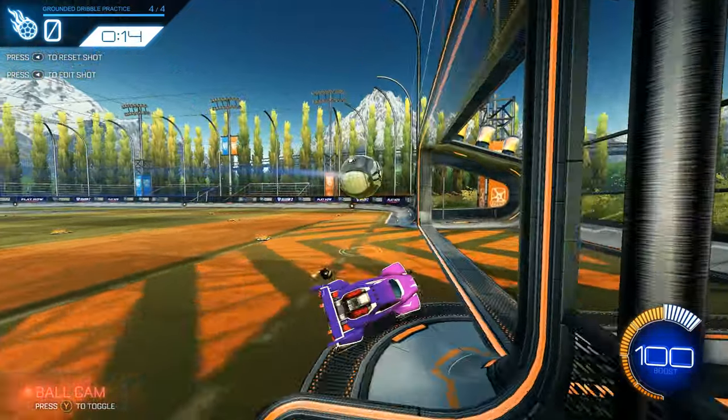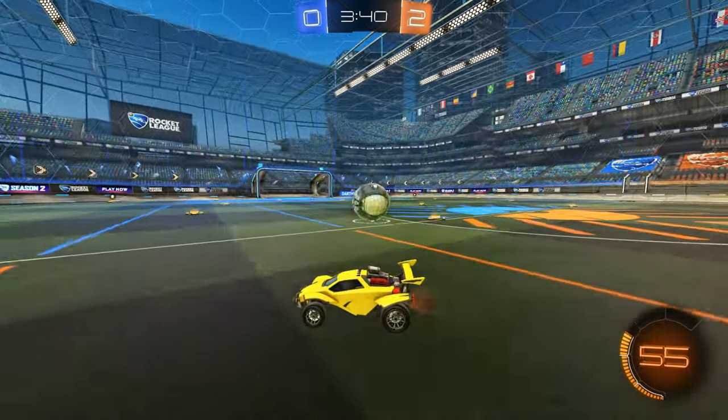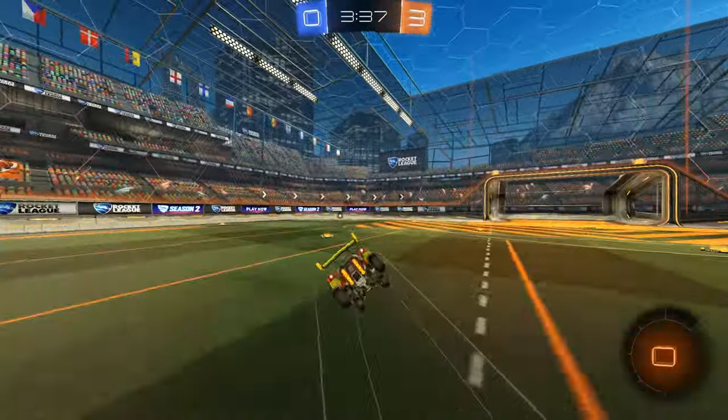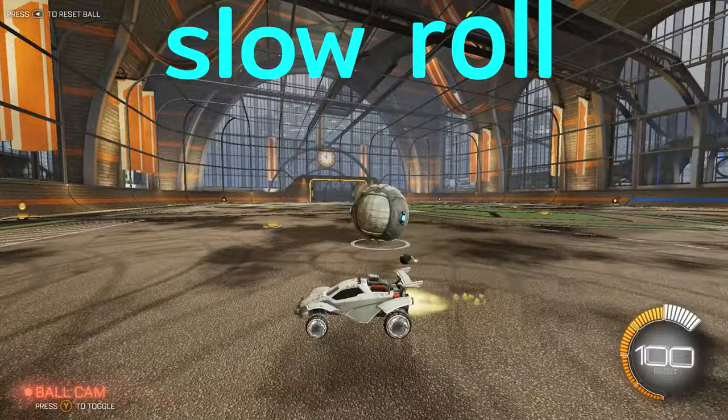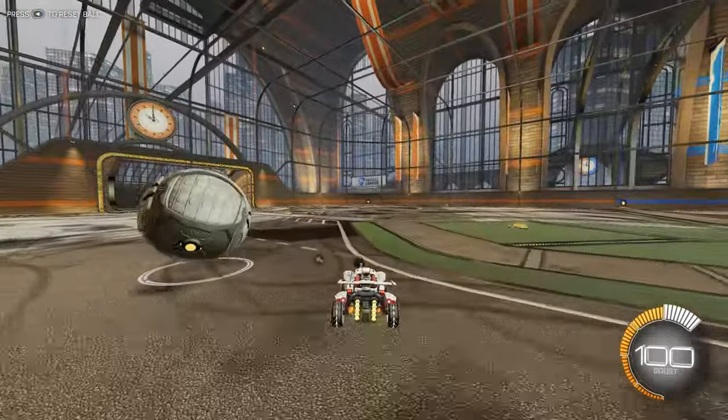You can practice this in free play or just use a training pack. In a real match you're going to want to time this pop-up so that you're doing it right when the opponent is about to challenge you. If you're having trouble catching up to the ball to hit its opposite side, you might need to start your dribble a little bit slower so that when you use boost you can easily catch up to it.